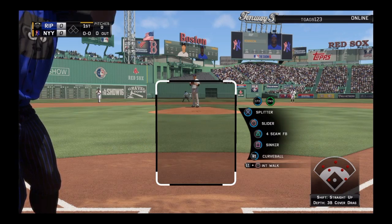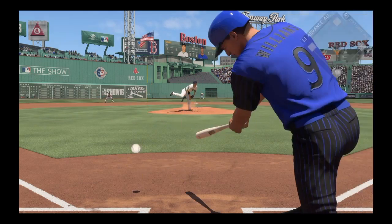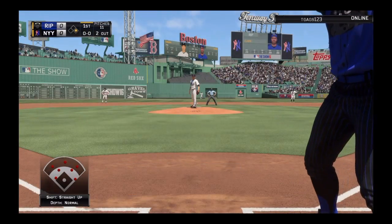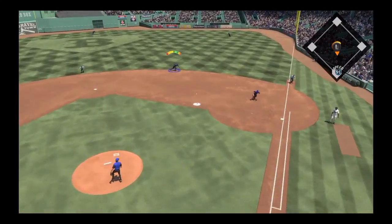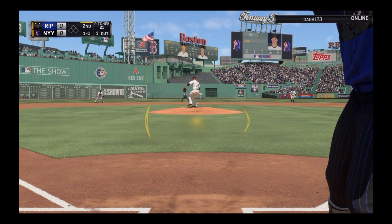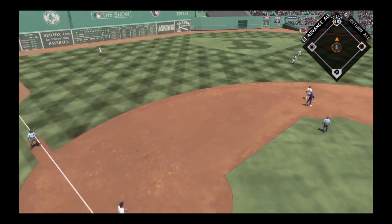Jackie Robinson leading off against Tanaka — it might be a little bit of a slower game with Tanaka pitching. That's a base hit for Ted Williams, let's go! Ted Williams is just so good to hit with and I had to swing fast. He started off with a first pitch base hit — not really how I wanted to start. Come on, let's have a good at bat here, Jake Lamb. That's a double! He's not gonna be able to cut that off in time. We have a chance here.